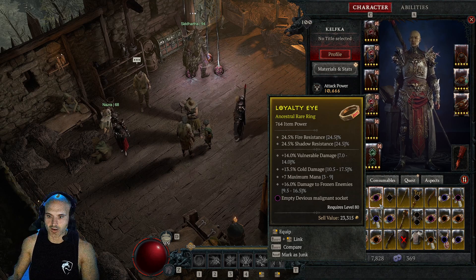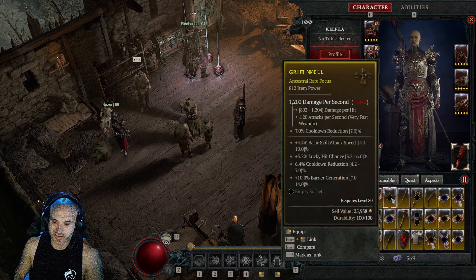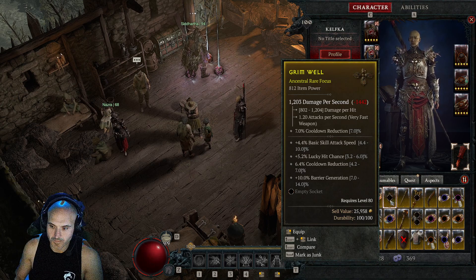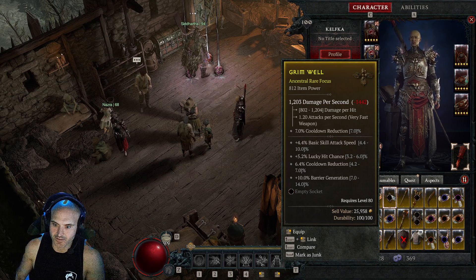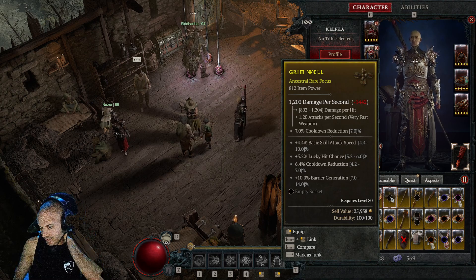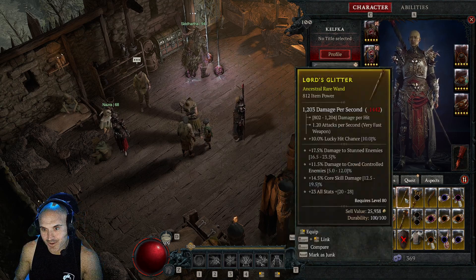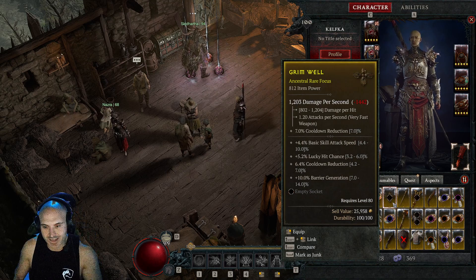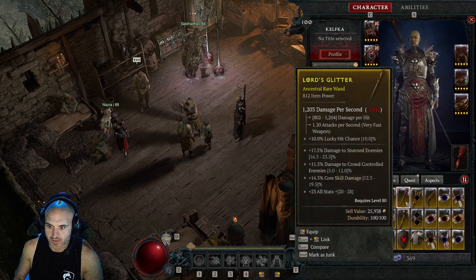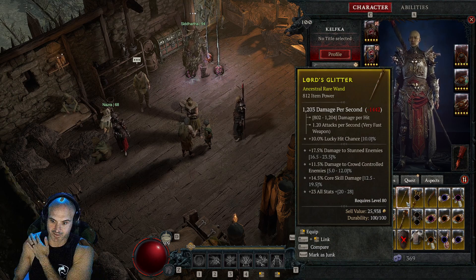We got some cold damage and frozen — it's a great ring for an ice shard or blizzard build. This focus I was actually offered 10 million for. It's very good — take the barrier generation out, put some crit on it, or get rid of that attack speed. That's a good focus, something you might want for a build. Just comment below, tell me you want that with your battle tag and I will add you and give you that item. We got another wand here.